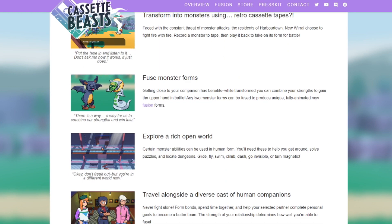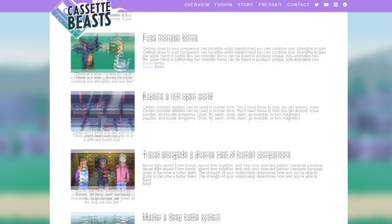Fuse monster forms — getting close to your companion has benefits. While transformed, you can combine your strengths to gain the upper hand in battle. Any two monster forms can be fused to produce a unique, fully animated new fusion form. That's a lot of combinations — there is a way for us to combine our strengths and win this.